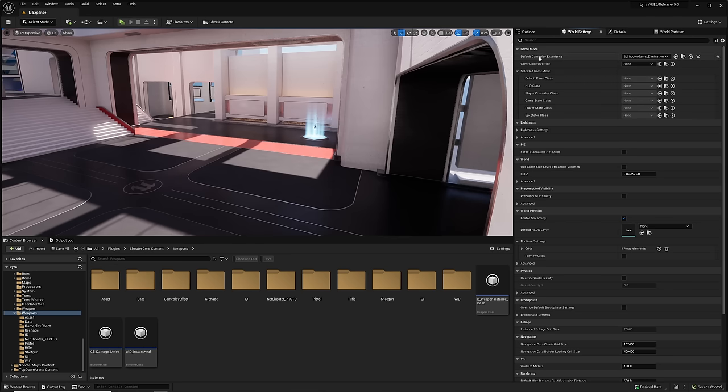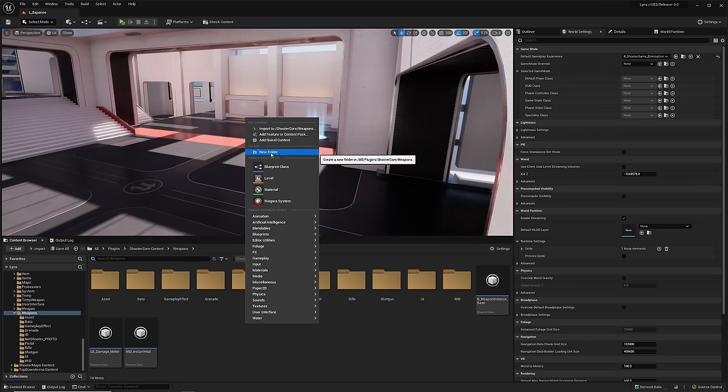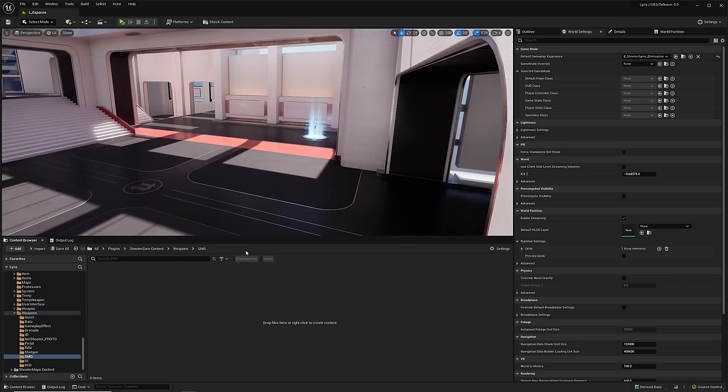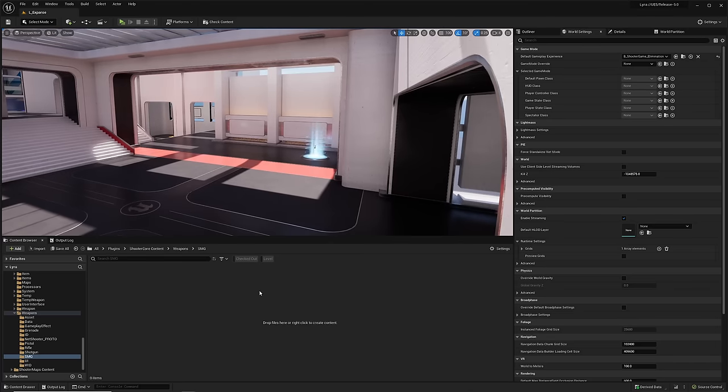Now we have an overview of how the gameplay experience works within Lyra, how the input tag relates to the input config and the ability, and how the item definition and equipment definition work together to create a weapon system. Let's create one. Right-click inside the weapon folder and create a new folder — let's create an SMG. We'll use the pistol as a model and have it spread much larger with a bigger magazine, a faster rate, and be automatic.